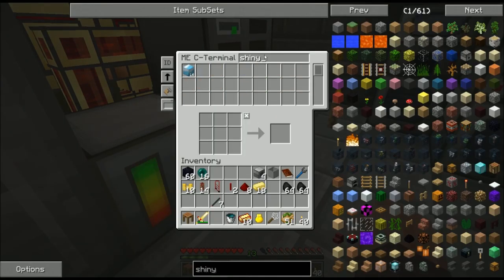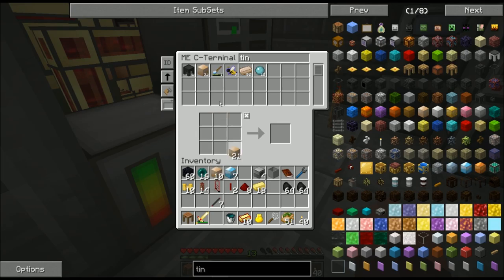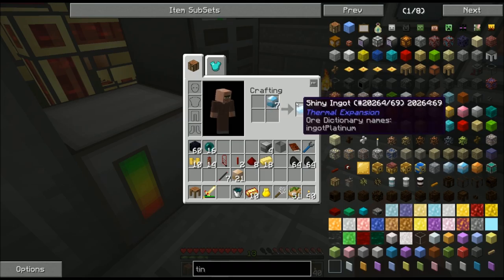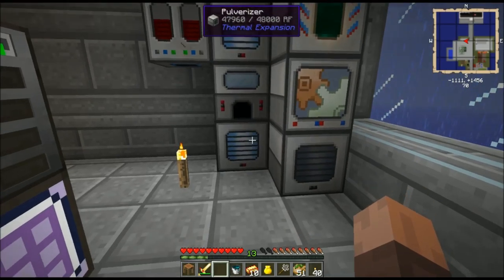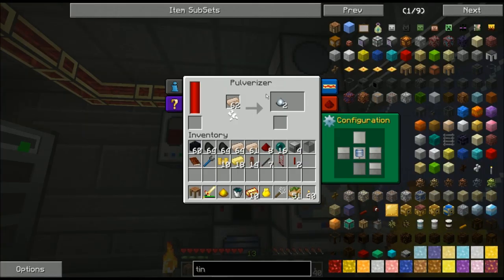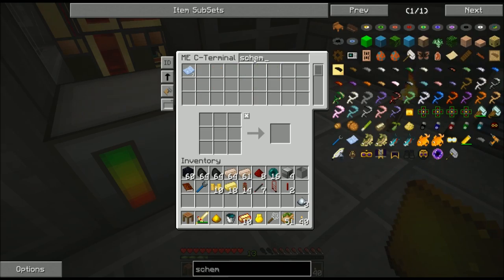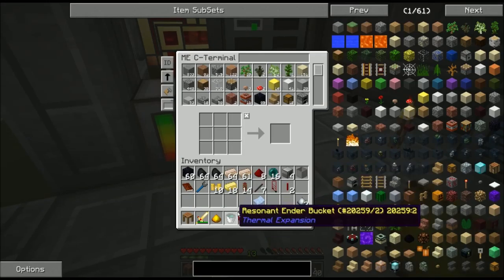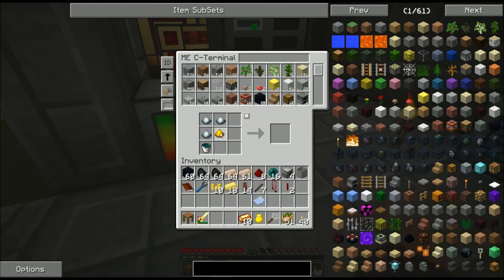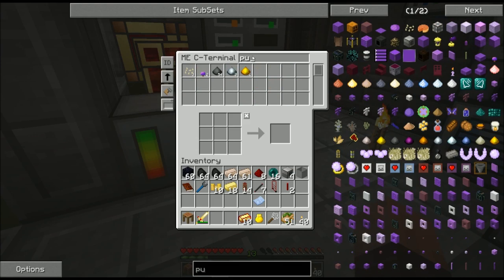Enderium blend requires pulverized shiny metal and pulverized tin — it takes three times as much tin as shiny metal, so I'll stop at 21. The reason I want to use the cyclic assembler is that doing this all manually would require melting them down, grabbing a bucket of resonant ender, going to a crafting grid, putting in the bucket, three pulverized tin, and the shiny metal — that'll get four enderium blend and an empty bucket, then I have to go back and refill. The whole thing takes quite a while. I'm going to take my schematic: resonant ender bucket here, three pulverized tin, and pulverized shiny metal there, then encode this into the schematic for enderium blend.